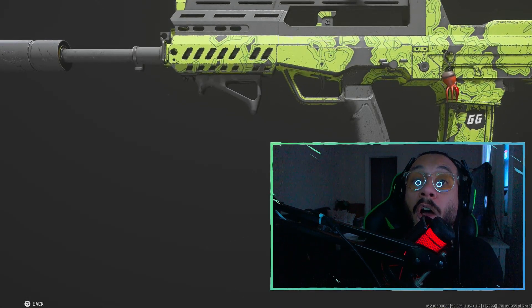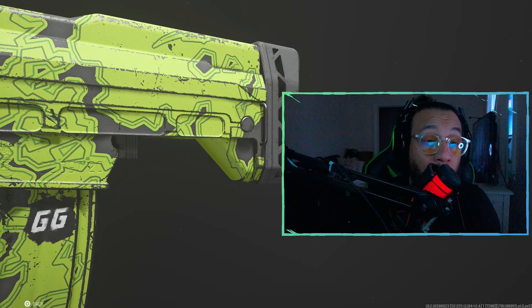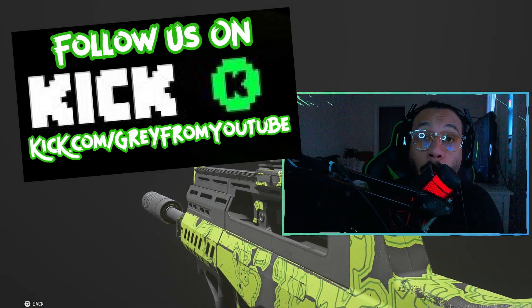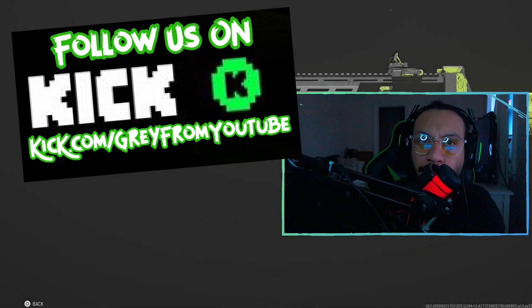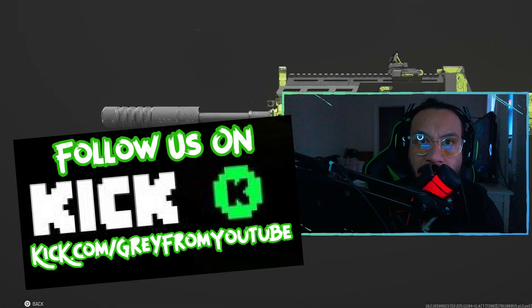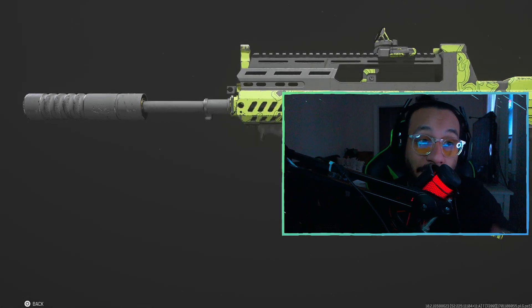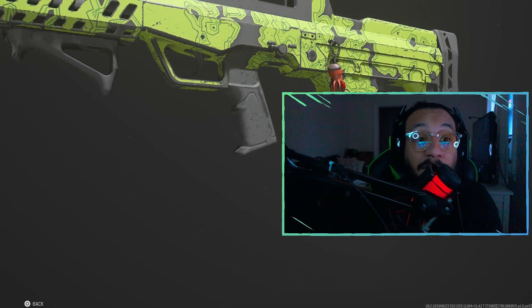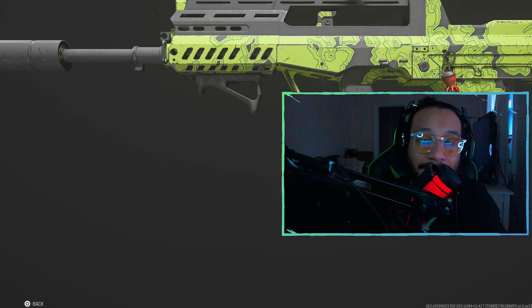Make sure to give us a follow on our social media platforms — TikTok, Twitter, Instagram, Snapchat — links to everything in the description below. Also give us a follow on KICK. We stream Monday through Friday, typically around 8 p.m. Eastern Standard Time. If you guys want to come hang out, I'm currently doing the Camel Grind — I'll be live tonight as well. Thank you so much for watching, everybody. Till the next one — my name is Gray. Peace.